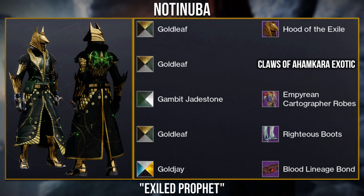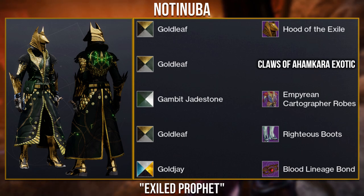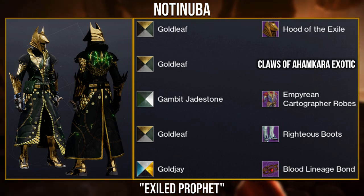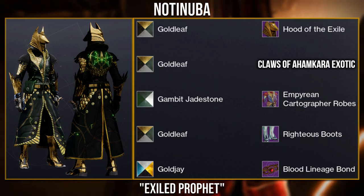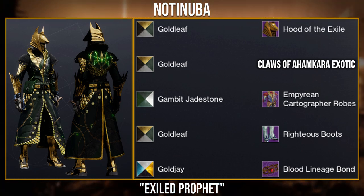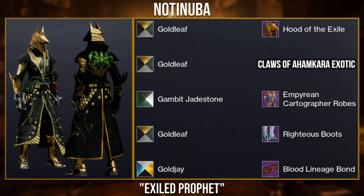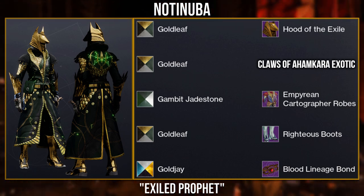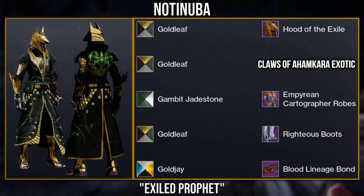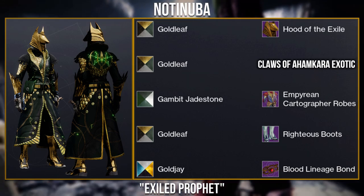Moving on to the pieces they used, the helmet is the Hood of the Exile, which was from the Trials of Osiris, although it's no longer in the loot pool. The arms are the Clothes of Amcara Exotic from World Drops. The robes are the Imperial Cartographer robes from the Eververse Archive. The boots are the Righteous Boots which will sell at some point during the season. And the Bond is from the Blood Lineage set from the Festival of the Lost Eververse. Now as for shaders, you want to use Gold Leaf on the helmet, arms and boots, Gambit Jadestone on the chestplate, and Gold J on the Bond. Unfortunately you can no longer obtain any of these shaders used.